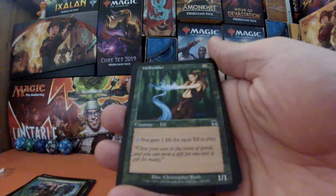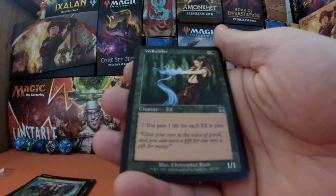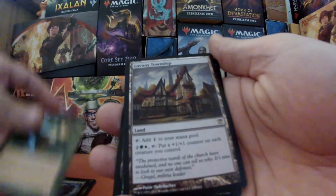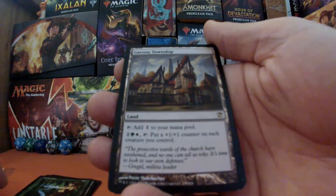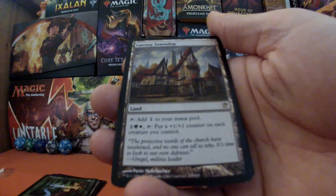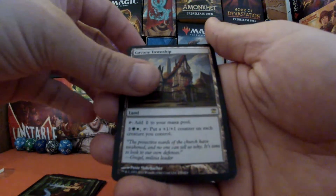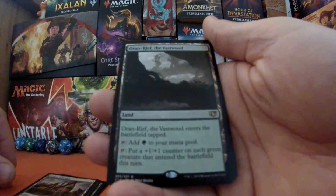Original art of Well-Wisher — beautiful looking card, very very pleased with this one. Tap it and you gain one life for each elf in play, which again is part of my alternate win condition. We have Gavony Township where I can pay two green and a white, tap it, and I can put a counter on each creature I control — making my own creatures more and more massive as time goes on. I also have Oran-Rieth the Vastwood.